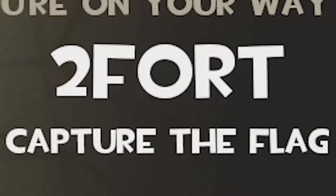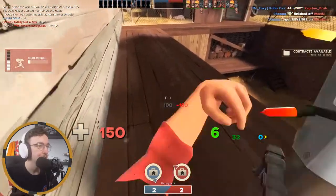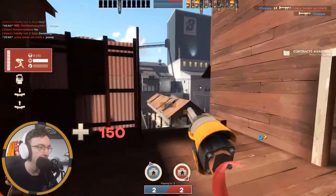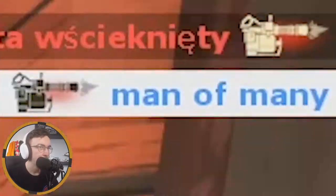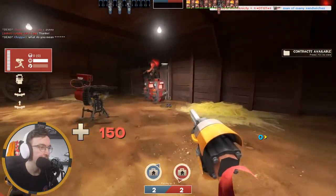What a shock — we got put on Two Fort, who would have guessed. I do think with it being a CTF map we can utilize this loadout a lot more. Because of the different points on Two Fort, we're two for two, so we could be the deciding man here. Just whack that mini sentry down, we can help other Engineers as well. Oh, we almost got a kill!